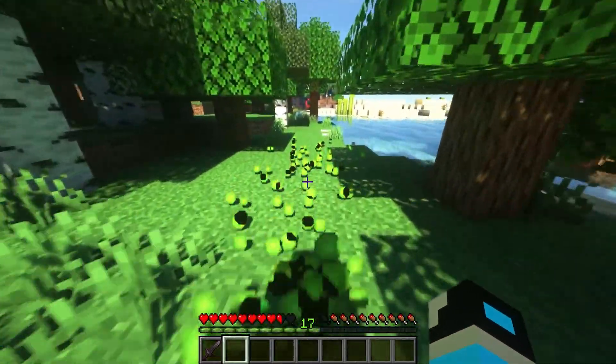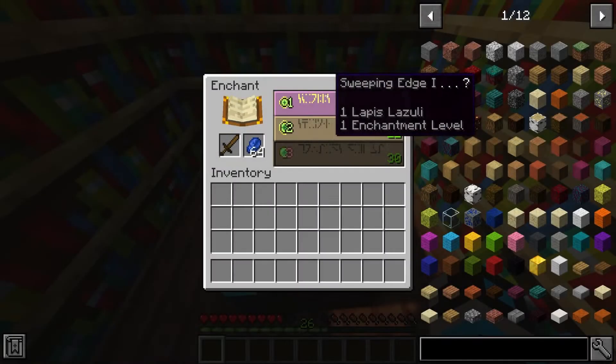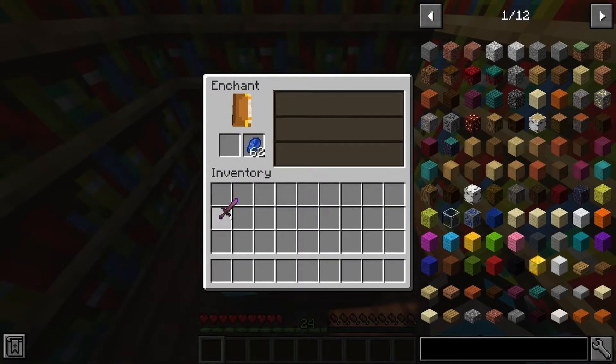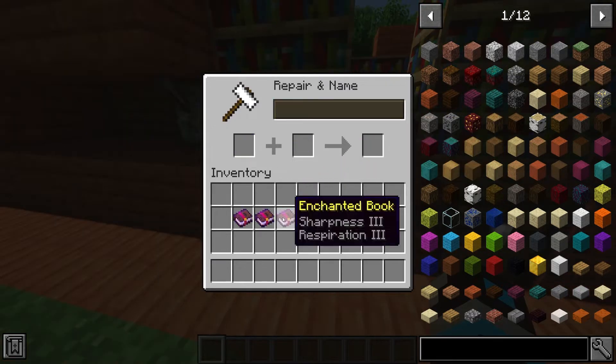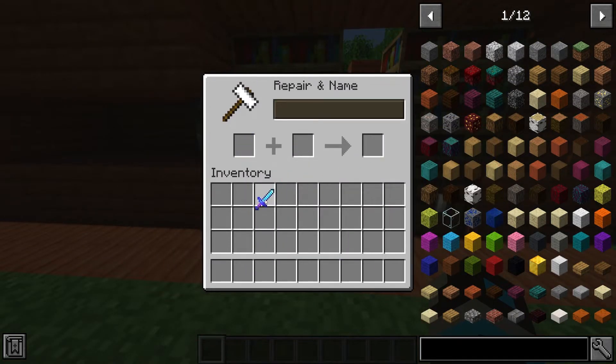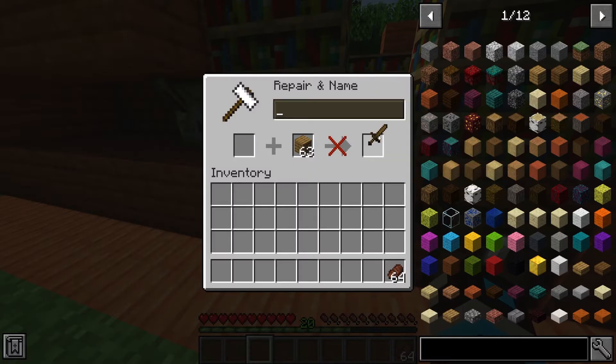XP, also known as experience points, is one of the most essential mechanics in Minecraft. You can spend your XP in several different ways to advance through the game. Some of these ways include renaming equipment, combining enchants or equipment in your anvil, enchanting equipment, using the mending enchant, and of course repairing equipment.